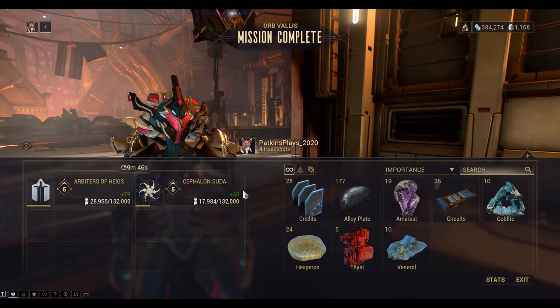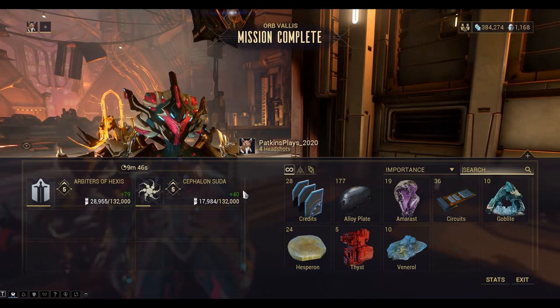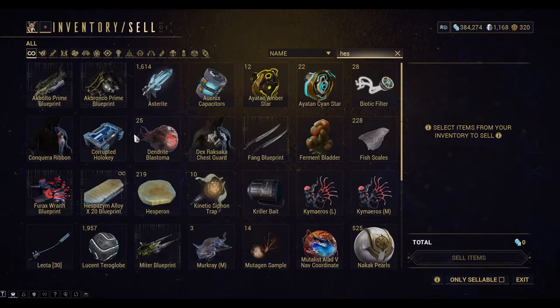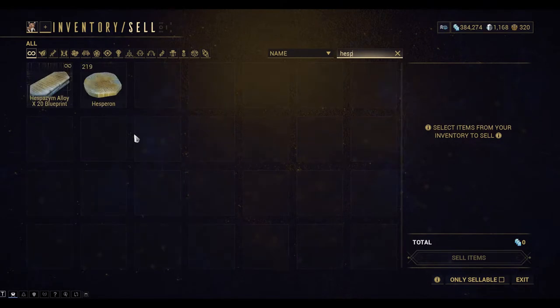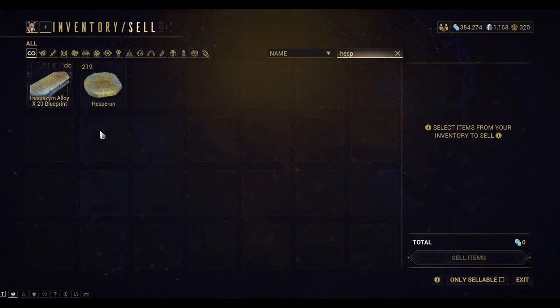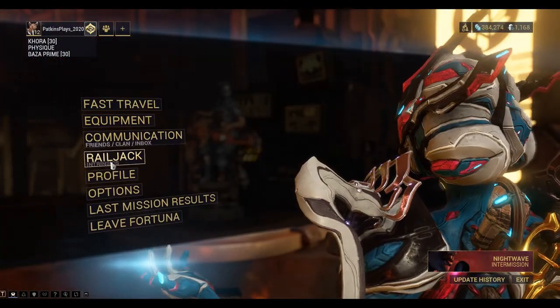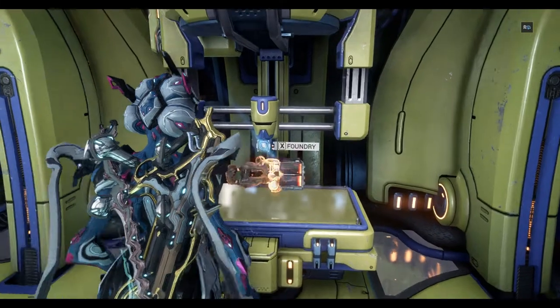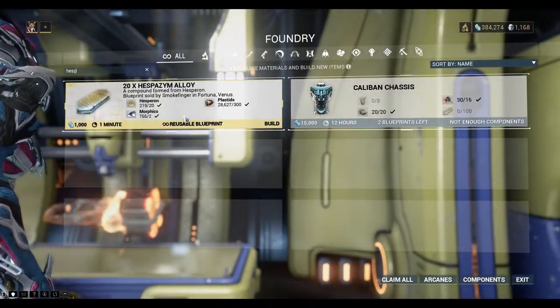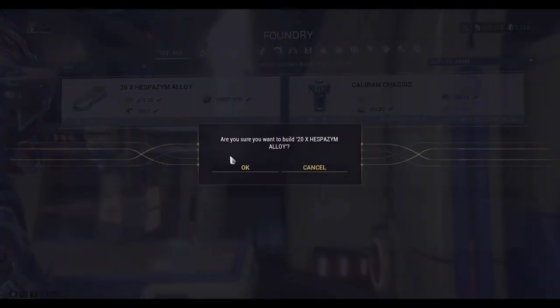You can see we got 24 Hesperon in that run, and that was about a 9 to 10 minute run. Now that I've collected all the Hesperon, let's take a look in the inventory. Now I can start building the alloy, so for that we need to go back to the foundry on the ship and start building the Hespersim Alloy. 20 Hesperon gives you 20 alloys.